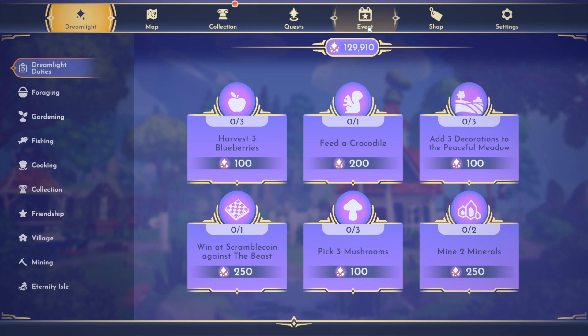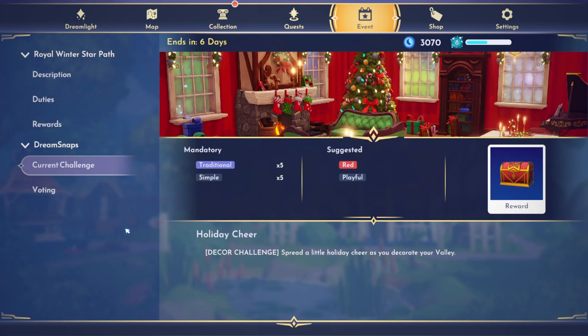Let's look at the dream snaps for this week. The current challenge is called Holiday Cheer - it's a decor challenge. It says 'spread a little holiday cheer as you decorate your valley.' We need five traditional items, five simple items, and it suggests using red and playful items. This is going to be great for anyone who participated in last year's star path. I already have a Christmas room I could just adjust a bit and use.